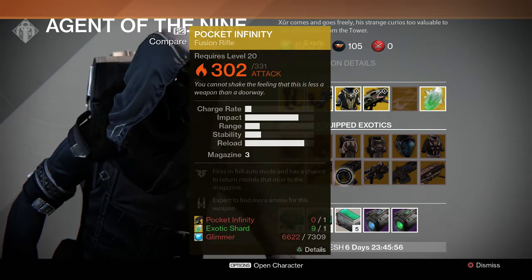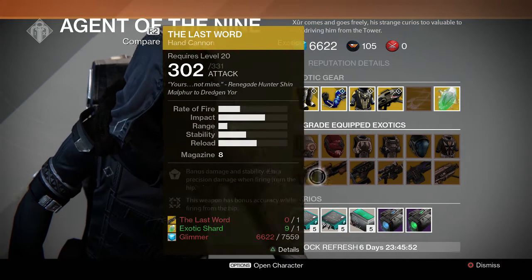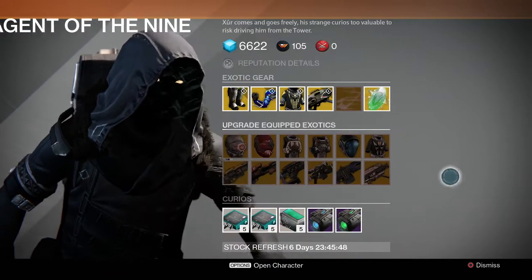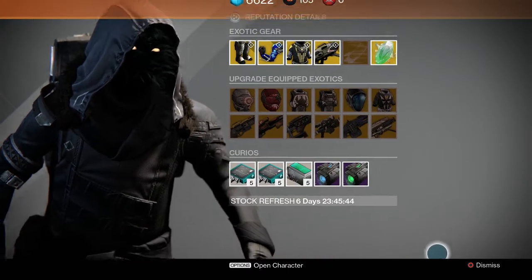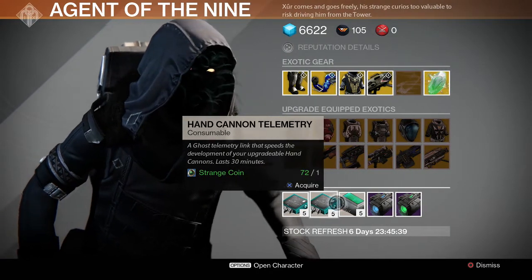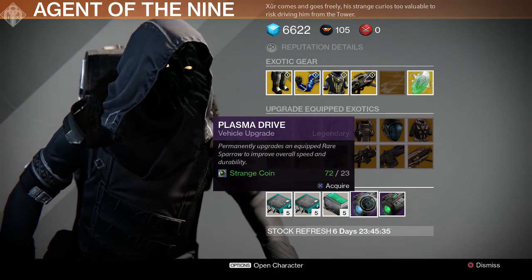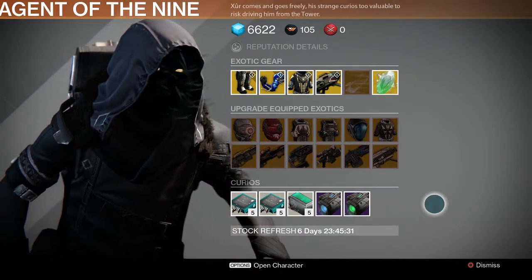In a situation where you need a solar weapon, I'd probably use Gjallarhorn or another class or something else. Universal Remote, Last Word — I already have that. Patience and Time. Gjallarhorn — essential. Oh, no heavy ammo this week. There's the auto rifle, hand cannon, fusion rifle, and the upgrades for the drives on the sparrows.